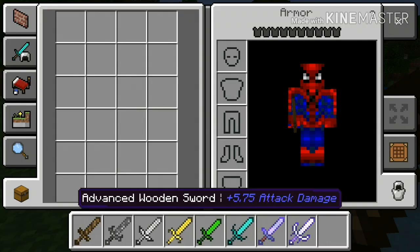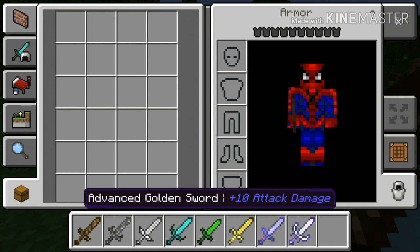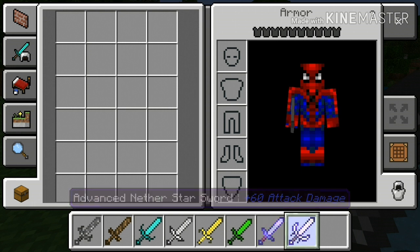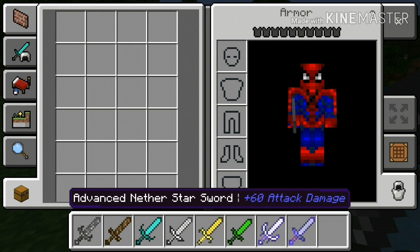As we know, wooden swords, stone swords, iron swords, and diamond swords have already been a thing. But there has been no such thing as emerald swords, nether star swords — and this is what I really want to check out — the advanced nether star sword. So we have the nether star sword and the advanced version.